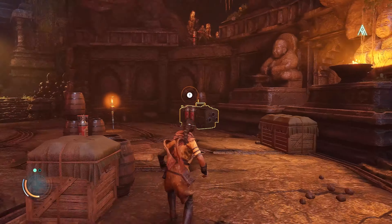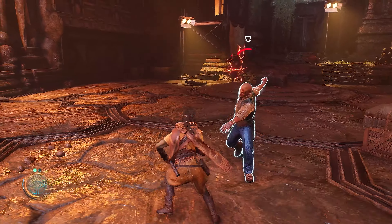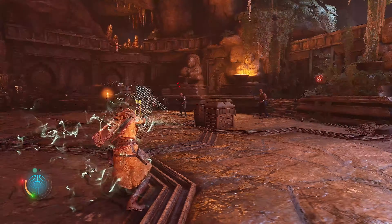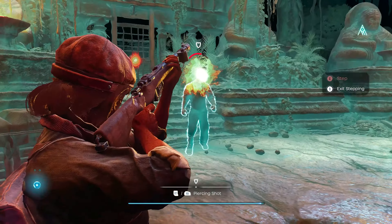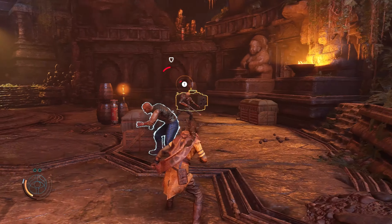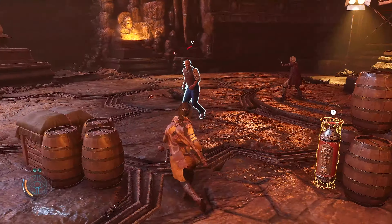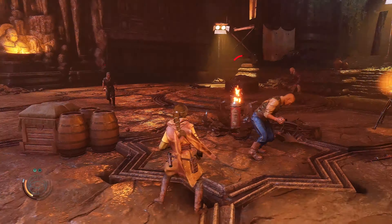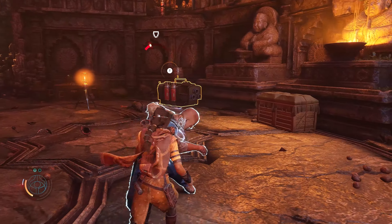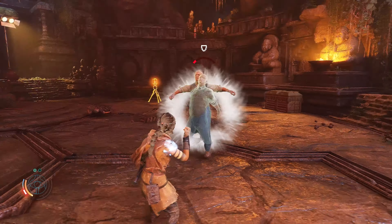Ascendants will sometimes try to keep their distance. Good thing she can reel them in with a pull. The bruiser is a dangerous opponent. Aruna must juggle between other abilities to take him out, while she takes care of lesser threats. With the ranged Ascendant taken care of, she can focus her offensive on the bruiser. Aruna blocks his punches, lands a few hits, and evades his grappling attempt, opening him up for a counter-attack.